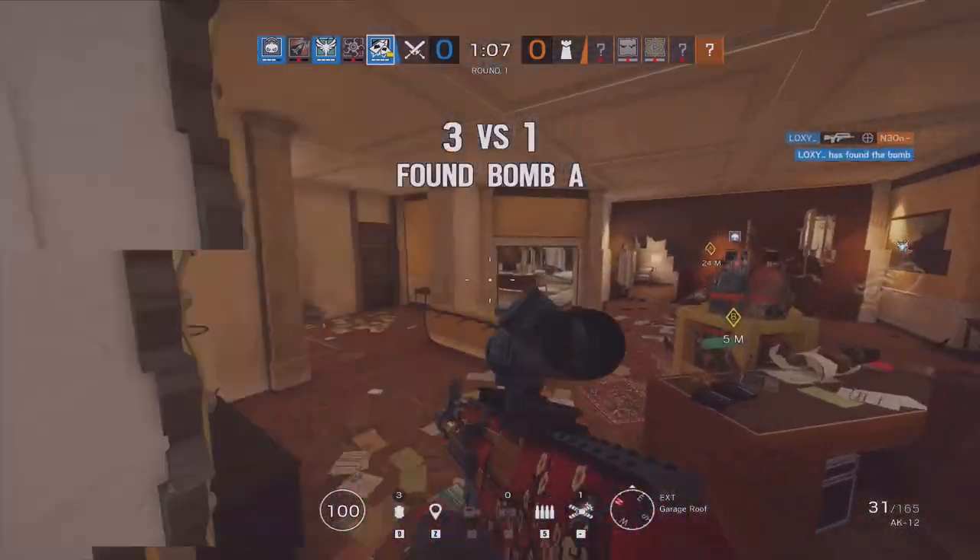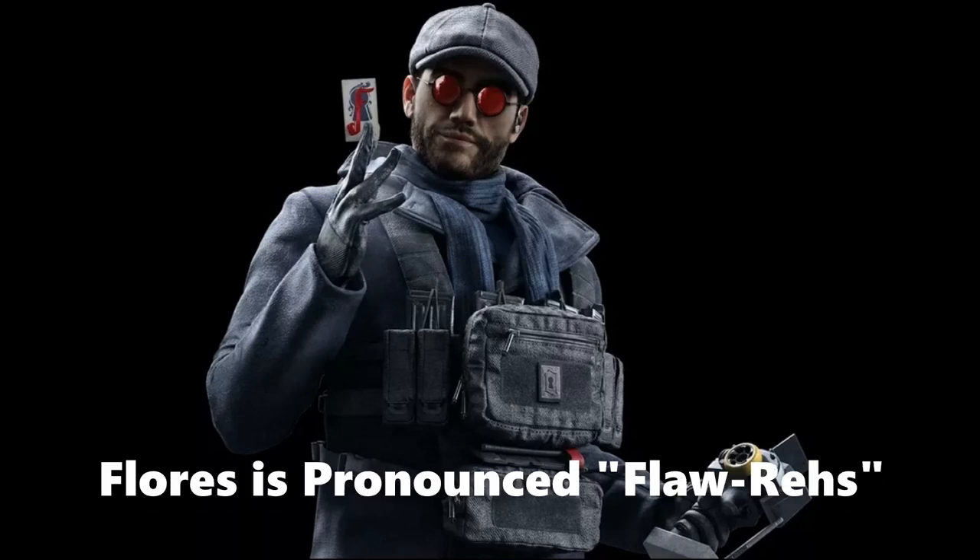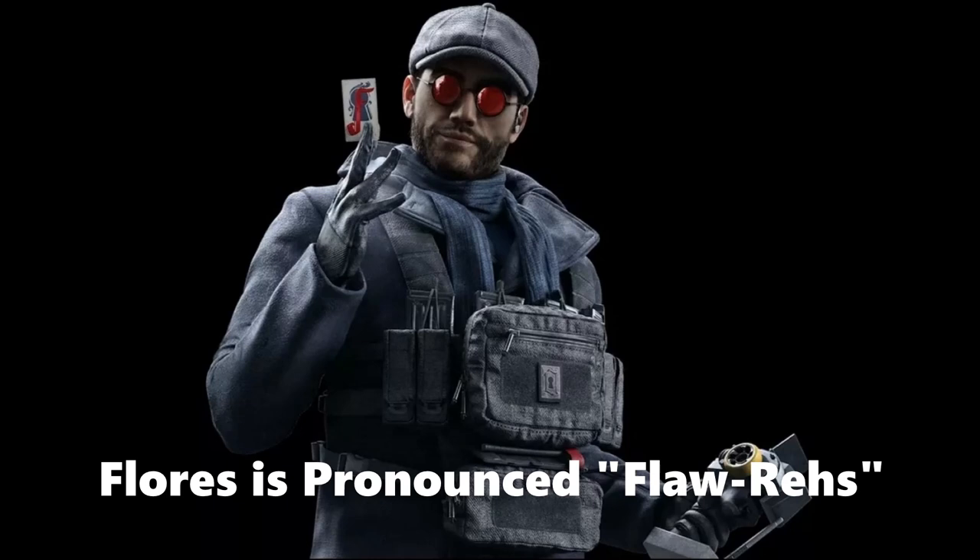Here we have the image of Floors. Like I said, this is going to be his operator key art — the one on his profile when you're picking an operator. It kind of confirms that his name is most likely Floors, not just a working title, because he's holding a card that looks like a key but forms the letter F for Floors. He's also got a lock on his chest, and we know his operator icon is going to be that same lock.